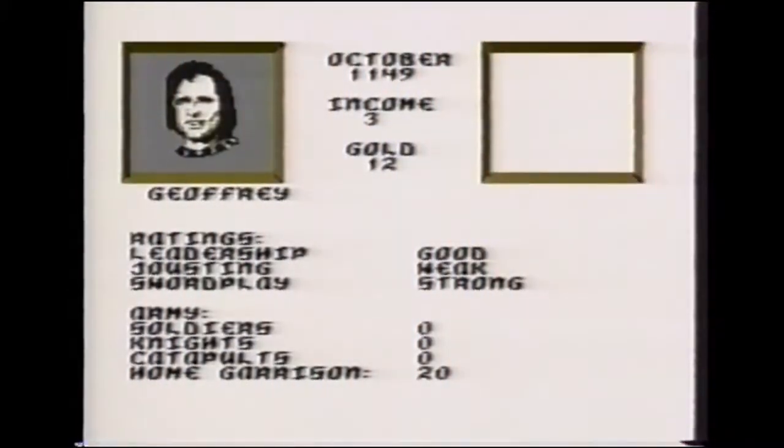Before beginning your quest for power, play a few practice rounds to develop your skills. When doing this, use a character strong in the area you're working on. For example, be Wulfric the Wild to improve your jousting, or choose Jeffrey Longsword to practice sword fighting.